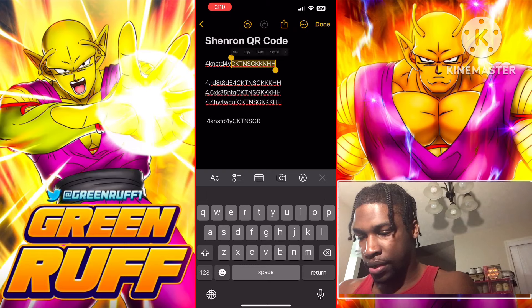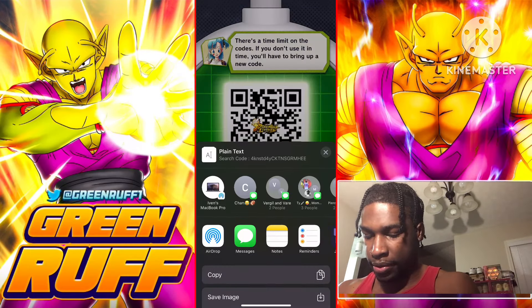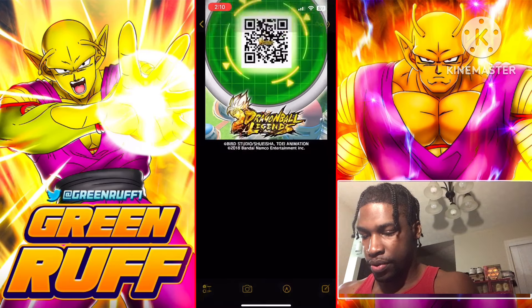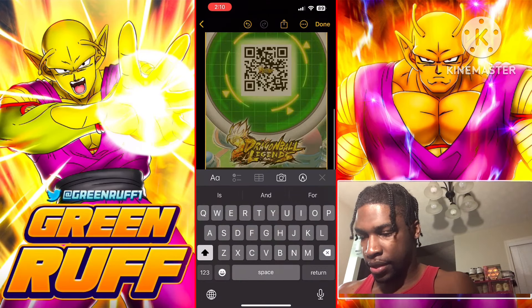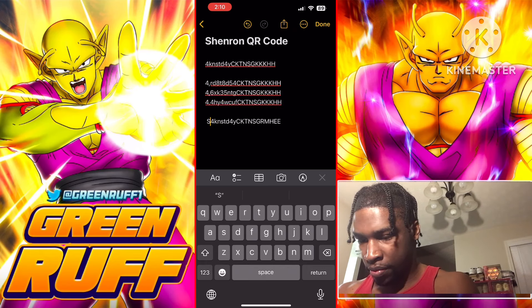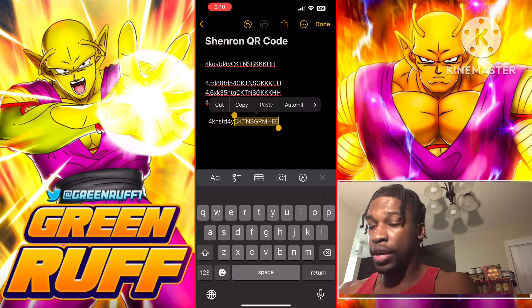Sorry about that — let's do this one more time. Copy the code, paste it into Notes, and delete all the extra stuff you don't need, keeping just the capitalized search code. Space it out so it's easy to work with.